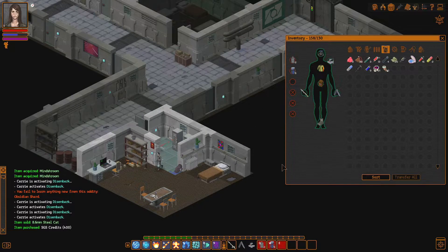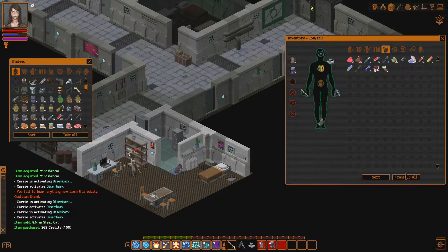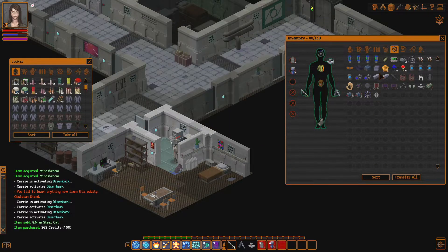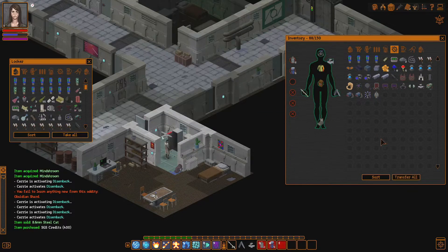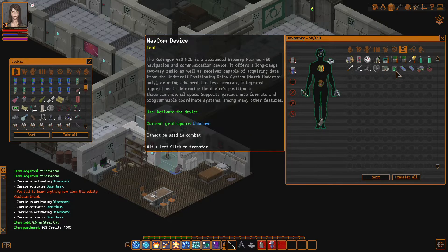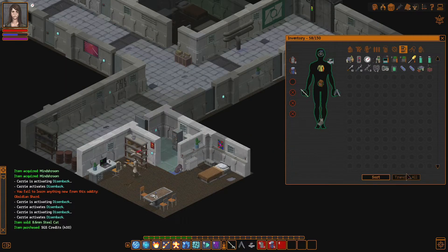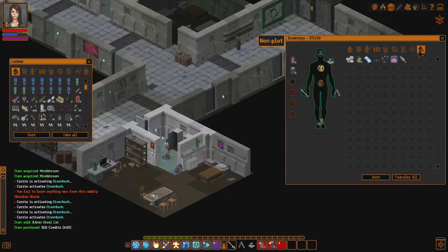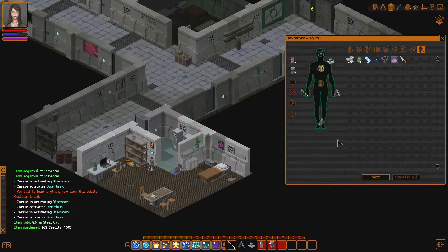Just drugs going there — I'll just transfer all of it. Drugs are so heavy, I tell you, they're just really, really heavy. So we're going to transfer that, and honestly just transfer these as well, because it's good. The rest of the stuff doesn't matter.